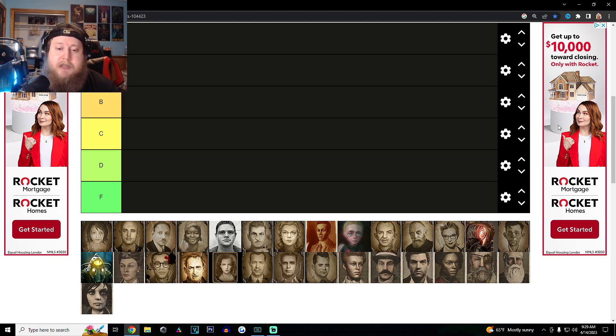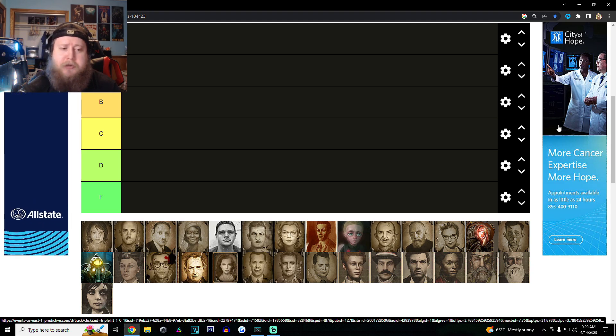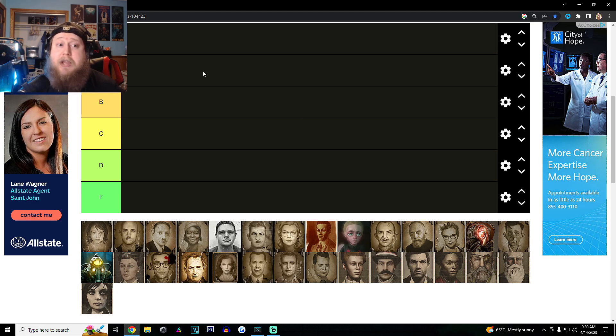So let's do this tier list. We're going to do the most important characters last and deal with the least important characters first. Obviously with tier lists, we have S, which is top of the top — untouchable characters, the best of the best. And then we have F, which quite frankly, they just suck.